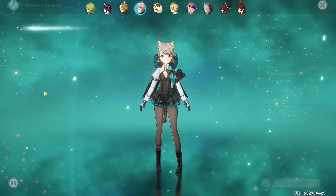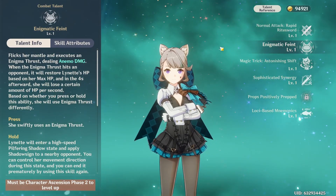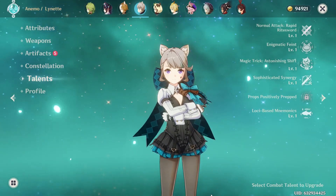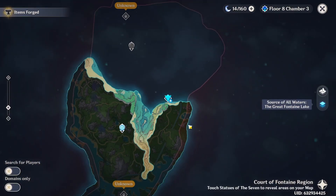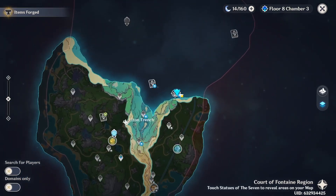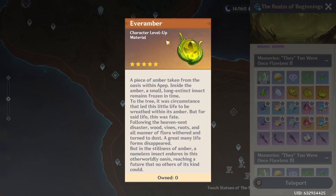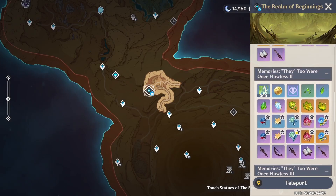For her talent materials, she'll need Clockwork Mecha drops — specifically the gears from those drops — and the talent books are the Order series: Teachings, Guide, and Philosophies of Order, found in Fontaine domains. Beyond Hero's Wit, Mora, Crowns, and Anemo Gems, you'll want Ever Ambers from Apep, the newest boss in Genshin. Many upcoming characters will likely use Apep's Oasis Weekly Boss drops, so it's worth spending your 30 resin a week there.